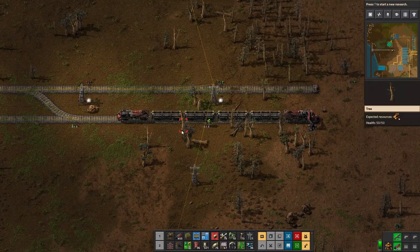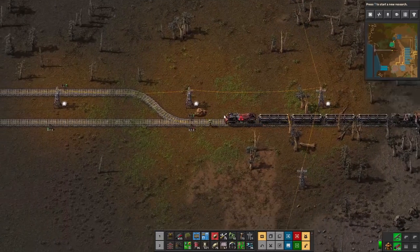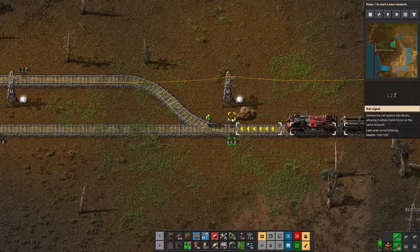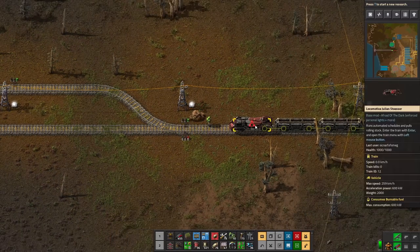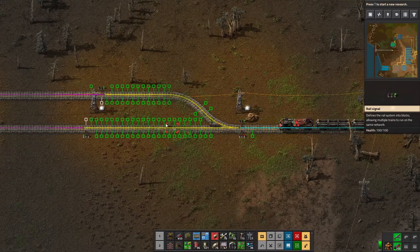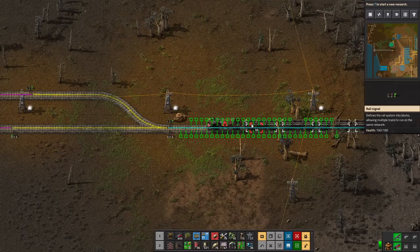We want to put in a bunch of chests that are going to unload resources from this. Before I go any further — because this is a bi-directional track, you need to put a rail signal on each side. I really don't want to get too deep into rail signals; there are a lot of tutorials out there. But realistically, if you ever narrow rail down to one track, make sure the entrance and exit each have rail signals on either side. When you bring them up it breaks things into blocks — purple, yellow, blue — meaning this train is occupying that slot.